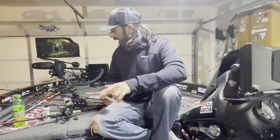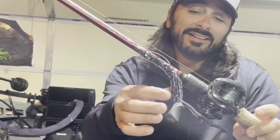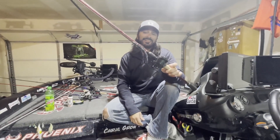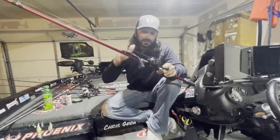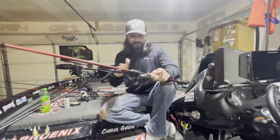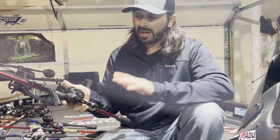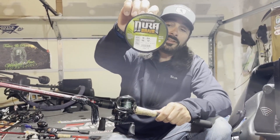On day two I started up the river flipping a tube. It's a Berkeley Havoc — I have a handful left — this is a Smash tube, just a big oversized tube. Berkeley actually makes a Power Tube in the same size. I flipped this on a 5/0 super line EWG fusion Berkeley hook with a half-ounce pegged flat-out tungsten. The setup is a 7.6 heavy fast rod — I flip it on a Lefty MGX, a lightweight flipping combo.